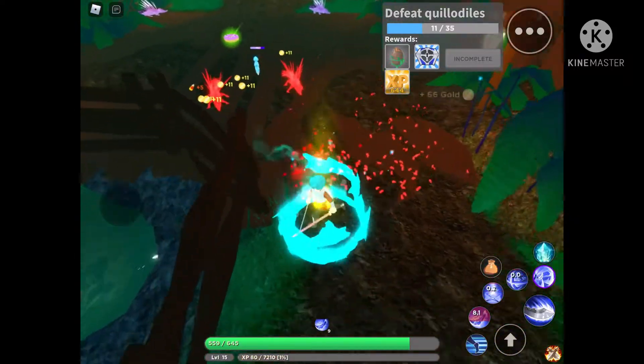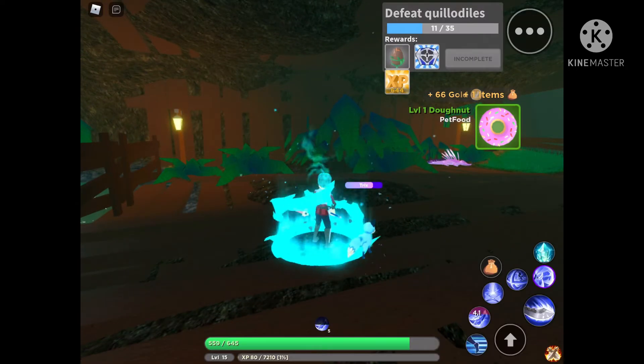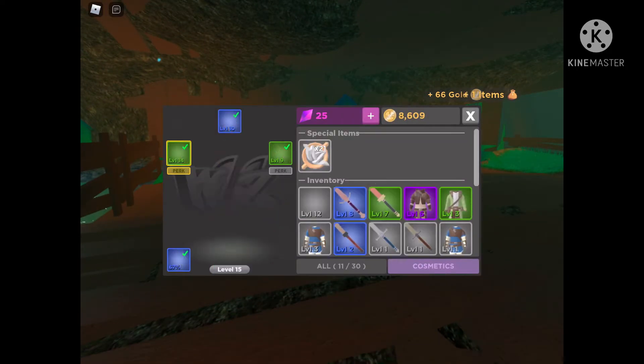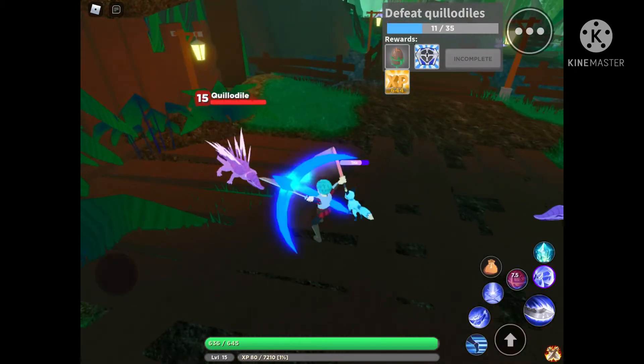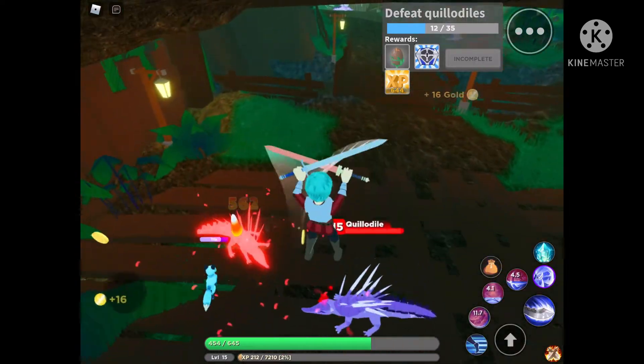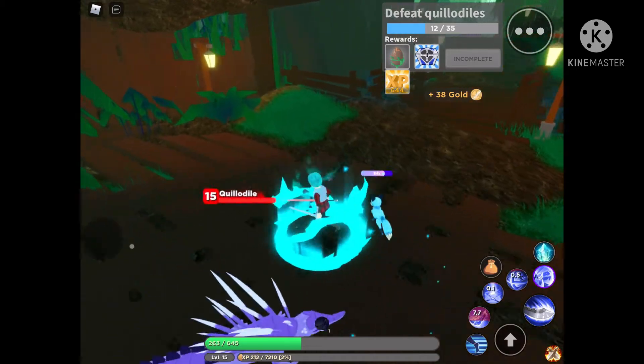Apparently it's the enchanted forest. It looks like an enchanted swamp or something. I don't know. Also we can equip that now - equip offhand. There we go. That does a lot more damage now, perfect. They still did a lot of damage though.